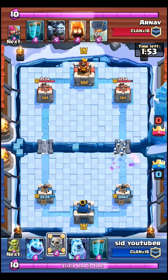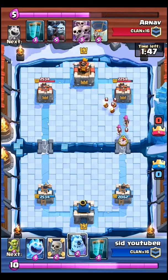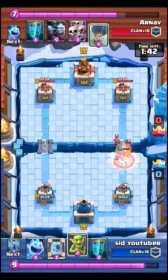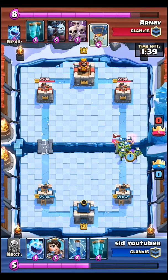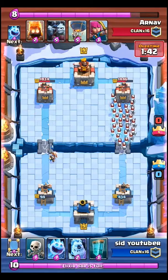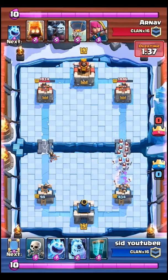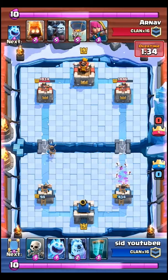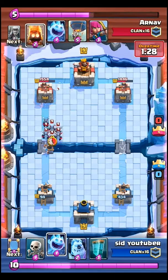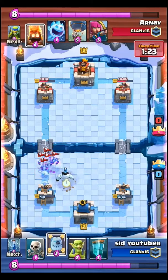The next fact is that the Princess has mass area damage and can take down the Skeleton Army pretty well because of her splash radius. She is also good against Spear Goblins if she isn't lured onto the arena tower. The Princess can kill Spear Goblins in just one hit with her area damage.